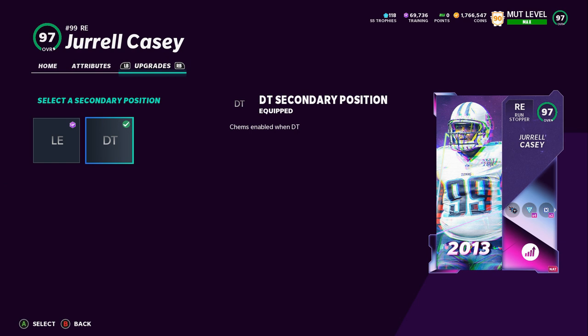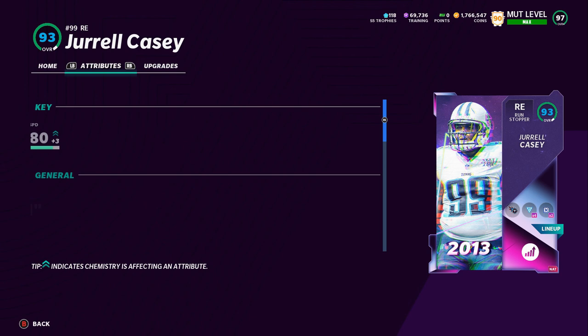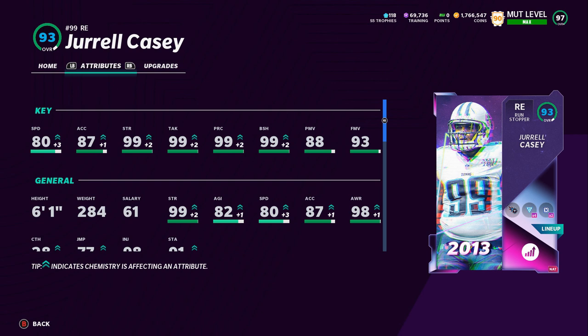The reason I have Jarrell Casey at Right End is because he gets the secondary position D-Tackle, which is very important. Same with Jeffrey Simmons — he also gets the secondary position Defensive Tackle, that's why you saw him in the D-Tackle four slot. Those are the only two Right Ends that get that secondary position, which is key for getting us to the Run Stuff threshold and the Lockdown threshold.